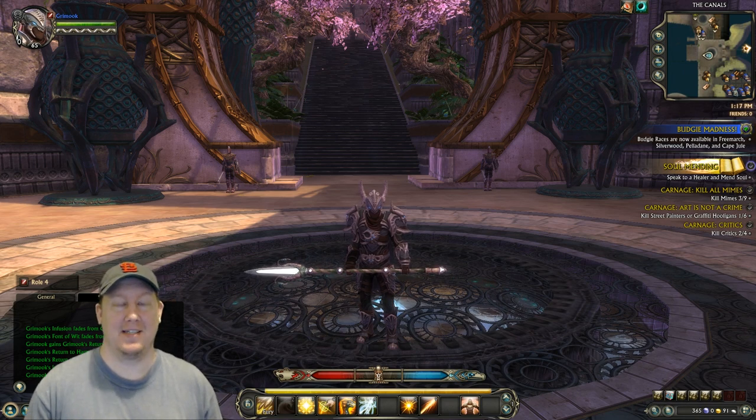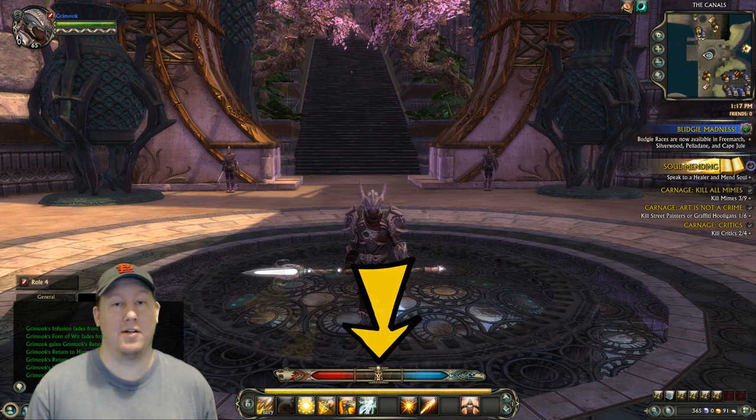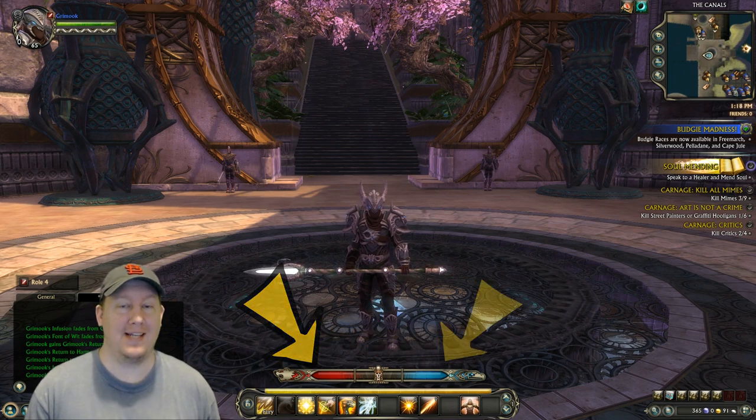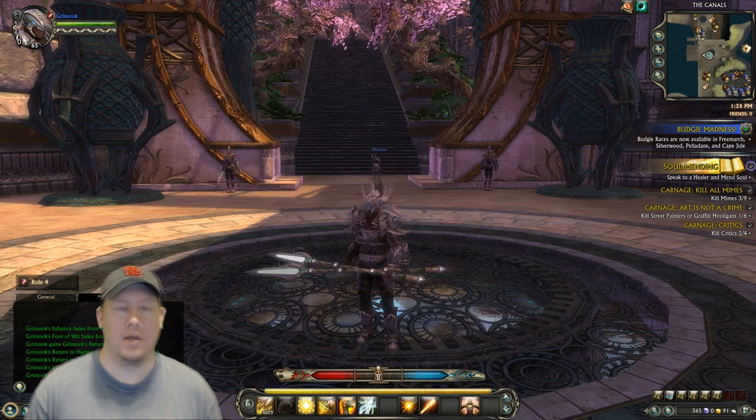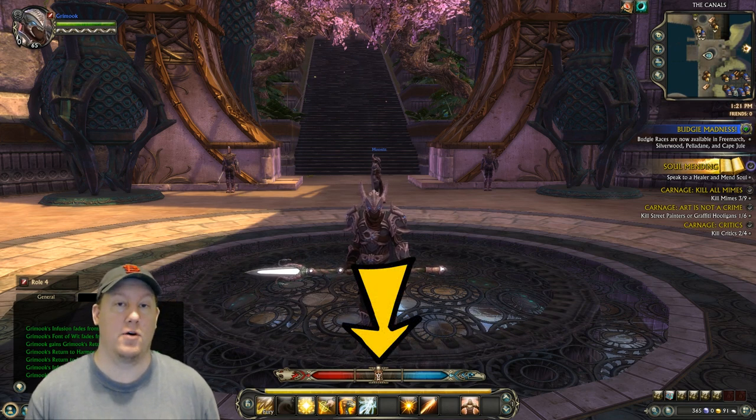The mechanics of playing this class is a little bit different than what you're used to with other classes, in that you have a focus bar that you have to use. One end of the focus bar is the fury side, the other is the cunning side.